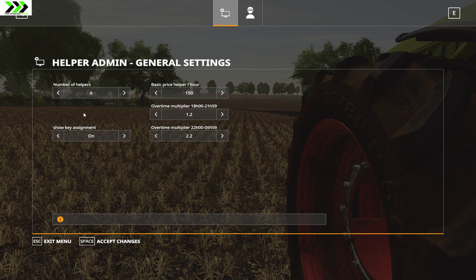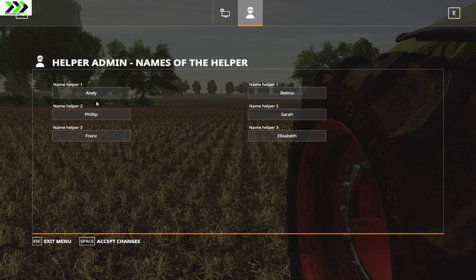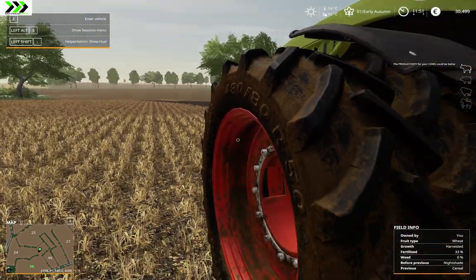So here you can set the number of helpers. You can also show the key assignment if you want. You can set base price per hour, which is different. I think I set the lowest because I think that's most realistic. Multiplier for overtime and overtime for night multiplier here. You can also set the name if you want to, but there's some mix-up — it didn't really work that well.